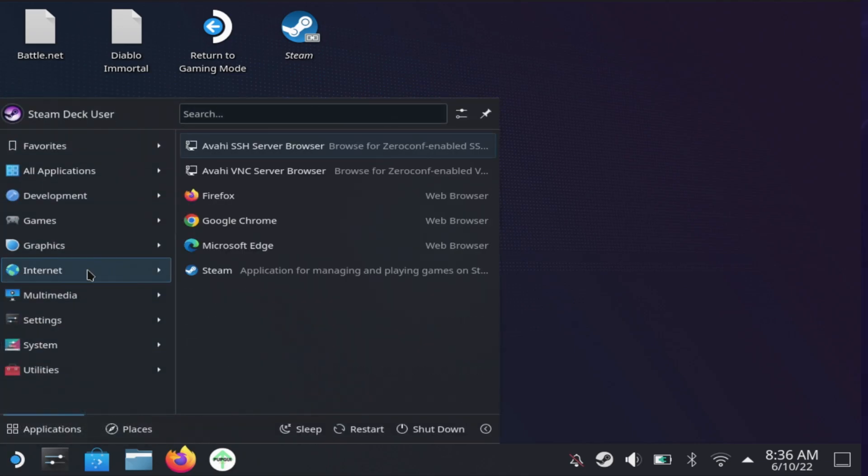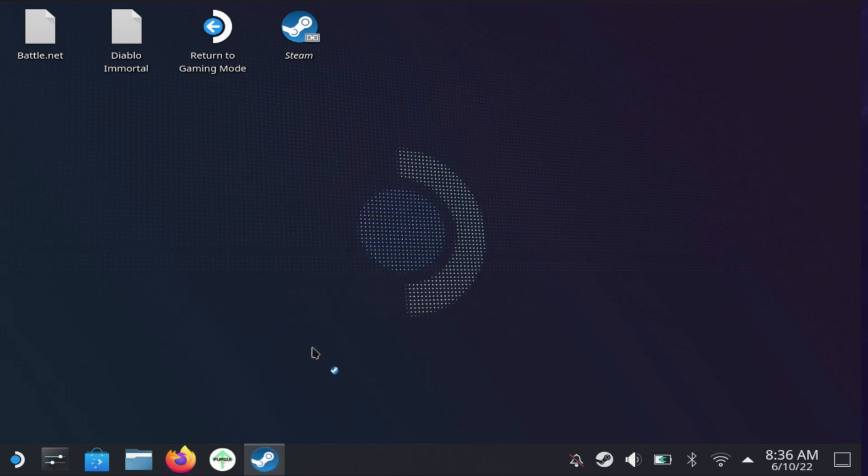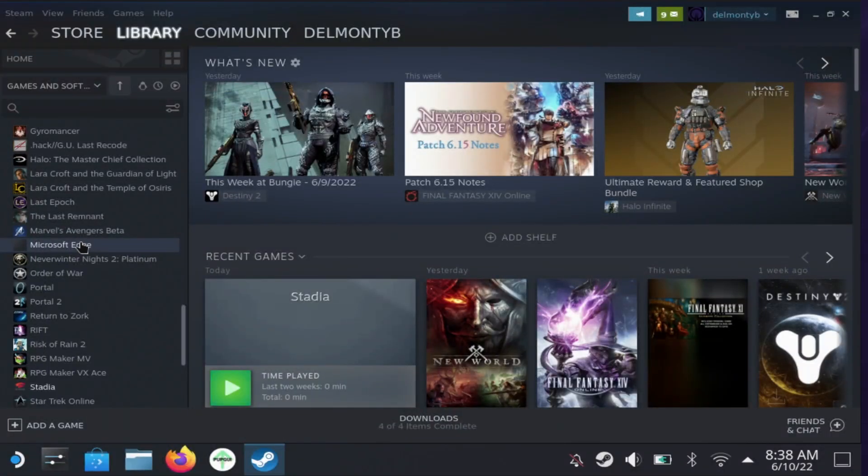Go back into your application launcher, into Internet, and find Microsoft Edge. Right-click it and select Add to Steam. This will bring up a small Add to Steam window that allows you to add Edge to Steam and have it act as a non-Steam game.